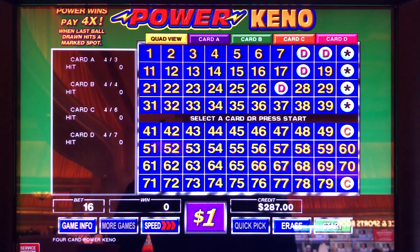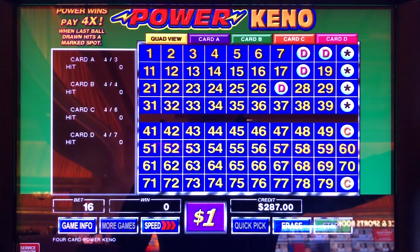Oh boy, am I gonna love this session. I hope you like it too. We're at Encore in Las Vegas playing dollar denomination four card PK. You gotta love it. We got $303 in the machine, we're gonna play the whole thing down. This is $16 a draw. So this could be a short video, or we could hit something big and keep playing for a long, long time.